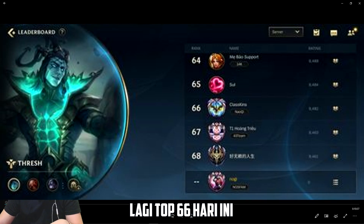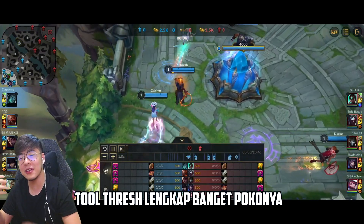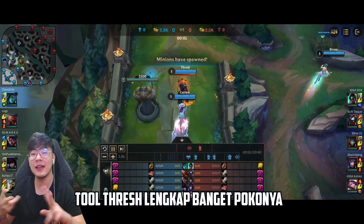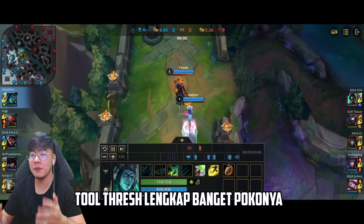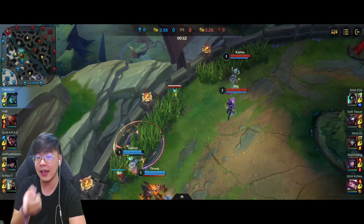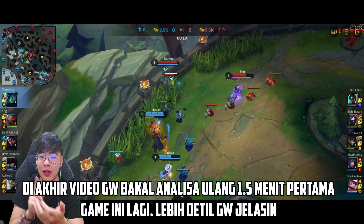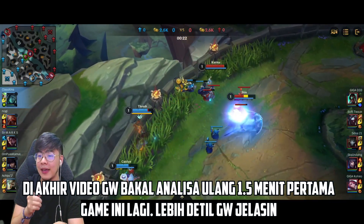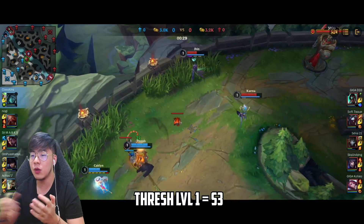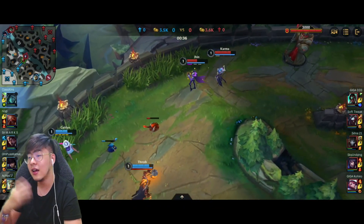Gua bakal jelasin sekali aja kenapa Thresh bagusnya di early sampai mid. Karena tool-nya Thresh itu banyak banget — dia sebagai support tuh lengkap. Skill 1 bisa narik dan bawa diri dia ke champion musuh. Skill 2 bisa menyelamatkan carry dan ngasih shield. Skill 3 — Flay — bisa ngejauhin musuh kayak Rengar atau Jarvan yang nyontek ke carry kalian, atau mendekatkan musuh. Ultimate-nya buat nge-slow area, berguna buat nyulik orang. Flay yang bagus banget di awal, dan udah bikin musuh langsung pakai Heal — mereka udah kalah satu summoner.